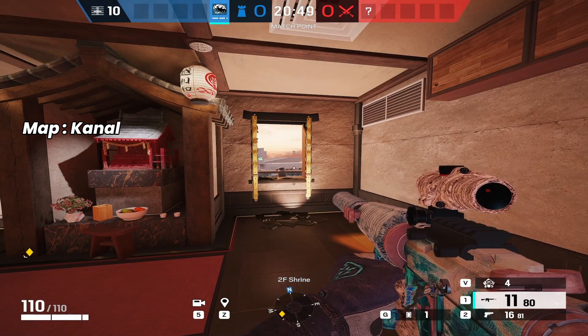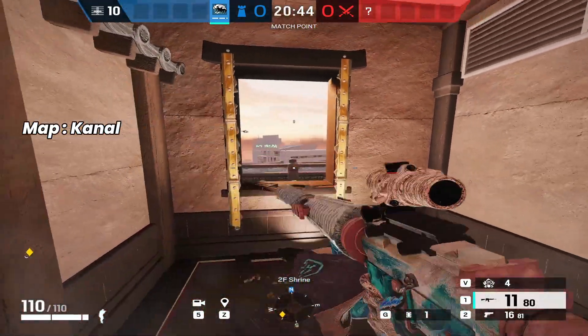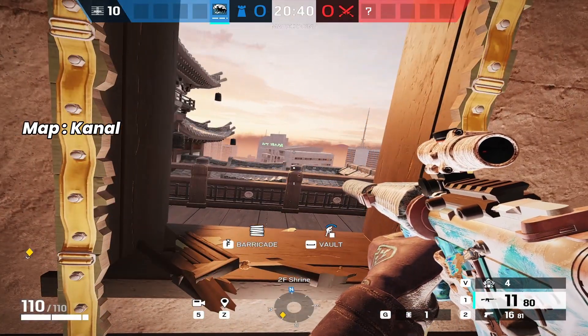This next one is on Skyscraper. You're actually going to come to shrine — personal preference, you can either fully break it or hit the bottom two panels and then jump out. As soon as you start the round, you wait three seconds.